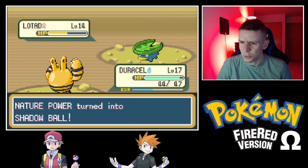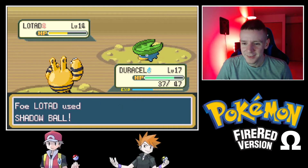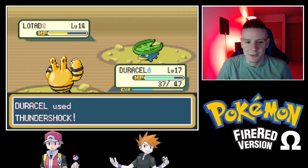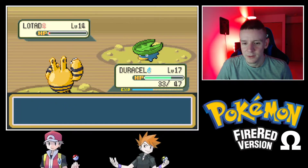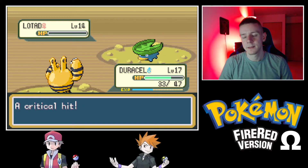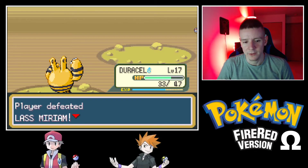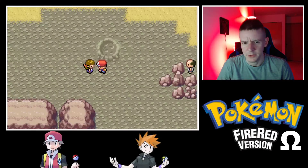Nature Power became Shadow Ball — what? At least it didn't do a lot; I was afraid it would inflict significant damage. Alright, Quick Attack to finish it off. And that is trainer Miriam defeated.